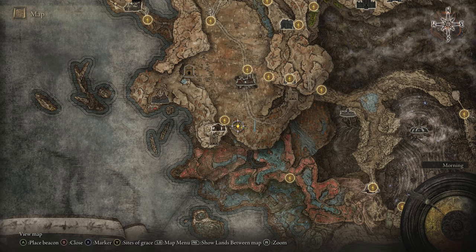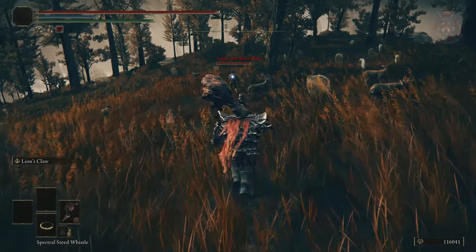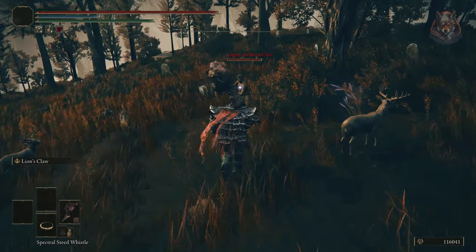Beastclaw is found by fighting this random invasion enemy who doesn't really work like a regular invasion. He's called Logar the Beastclaw and he drops the Beastclaw weapon once you defeat him.